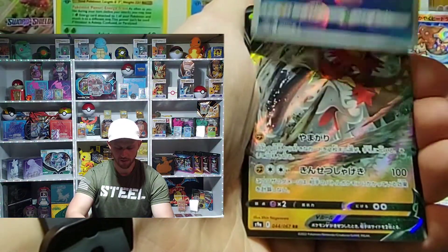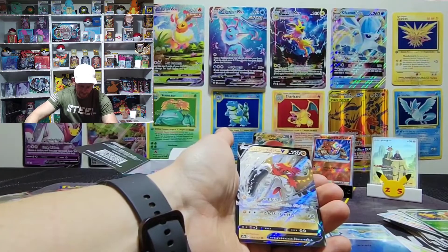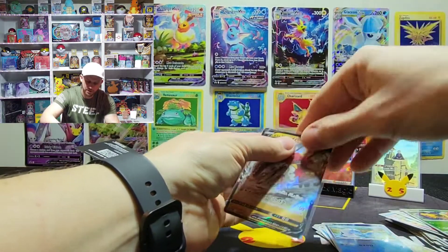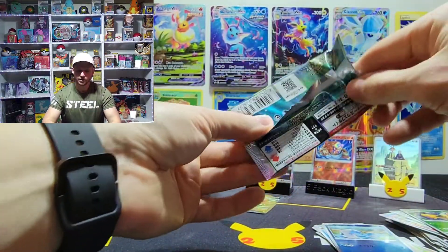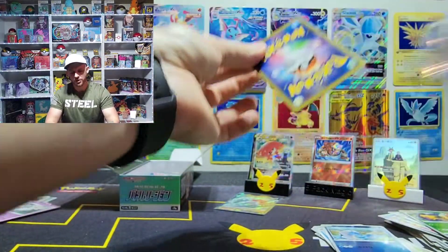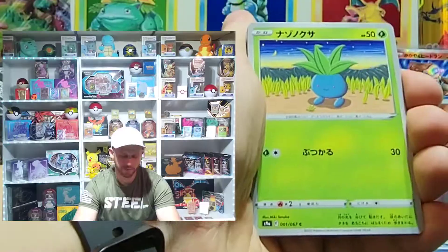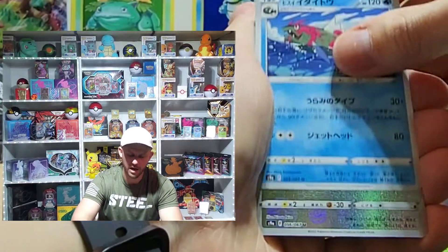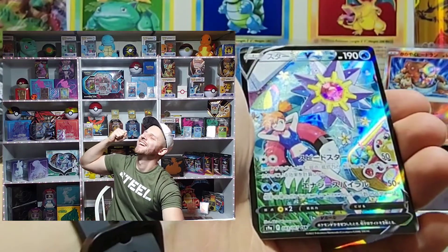I believe there are rainbows in this set and some gold cards, so we'll see how that works out for us. There's another V for us — so we got the V-Star and the V of this Pokémon. Let me sleeve this up. Battle Regions, my first Japanese set. I wonder if we're going to see shinies come over into American sets — we did have baby shinies from Shining Fates and Hidden Fates, those were good fun.